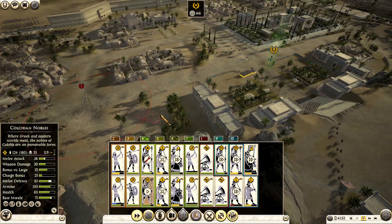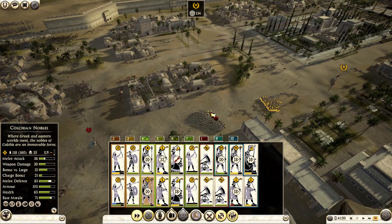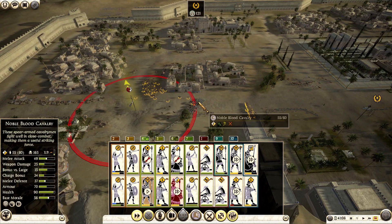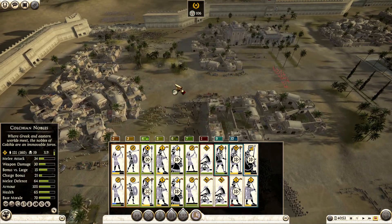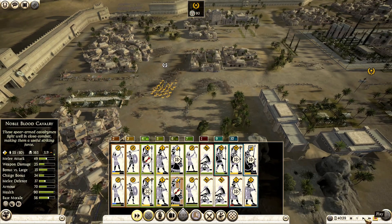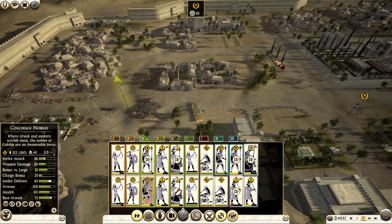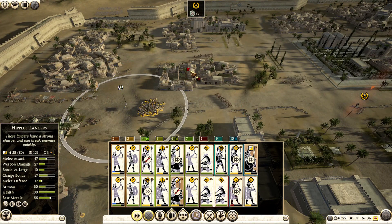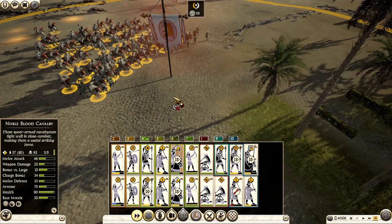Just run them down — charge them and they will probably just run. Let's go forward and the battle is over. Maybe stop them here. Charge them — doesn't matter if they are hoplites, they're probably routing. They take it back — okay, no problems. Reorganize and just charge them. Broken! Yeah, broken. This is the last unit they have left — let's go there. Nice charge to finish the battle.